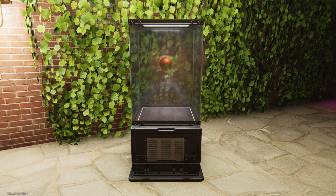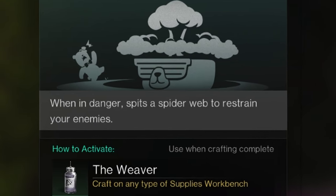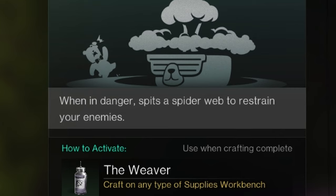The Dreamcatcher is a crafting deviant. Its ability, Web of Silk, means that when in danger, it spits a spider web to restrain your enemies.